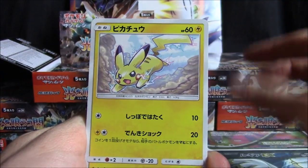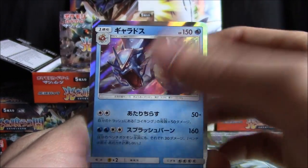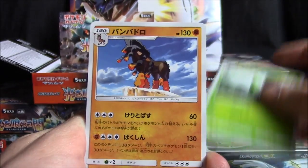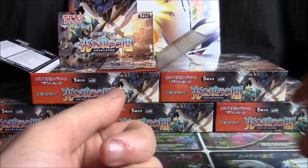Got a Porygon 2, Esper, Pikachu, a Gyarados holo — nice — Guzma, Stufful, Mudbray, Metapod, Mudsdale, and a Toxicroak.